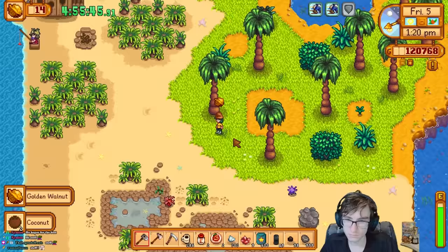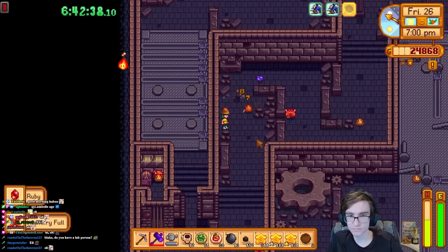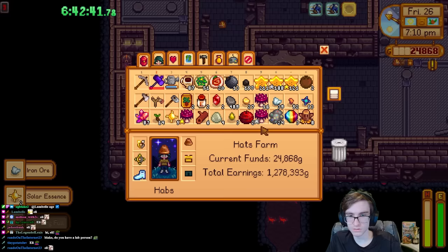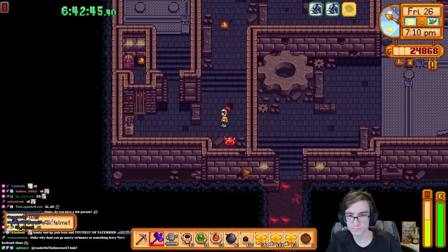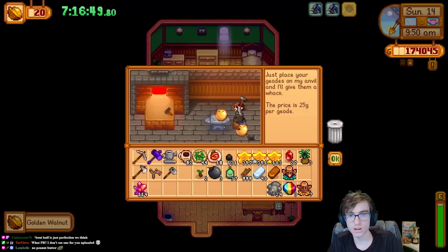As per usual, I collected all the golden walnuts I could, repaired the house, and set up camp on Ginger Island for the next few months. Since this is a hats video, I should mention that I finally got my first hat — the squire's helmet. Well, second — I did get the copper pan once I removed the boulder, but who counts that as a hat? Spring year 3 was just more starfruit harvest with the addition of kegs this time. I was also opening up golden coconuts for the fossilized skull, and managed to get the coconut helmet pretty early on.